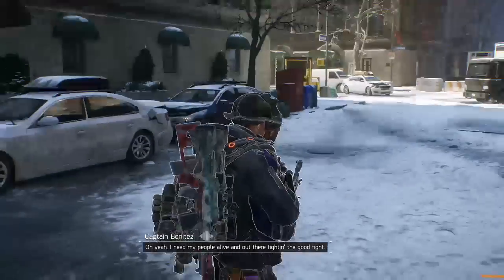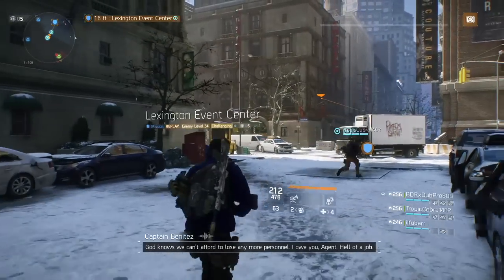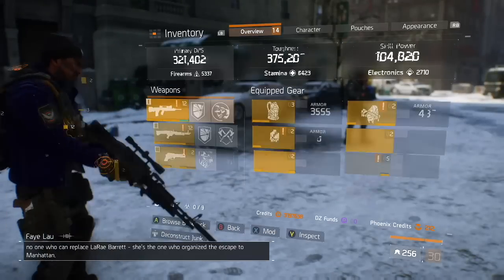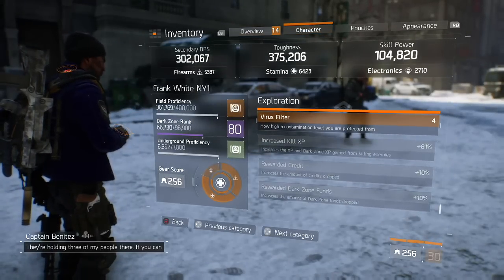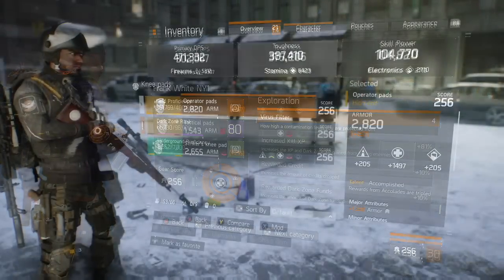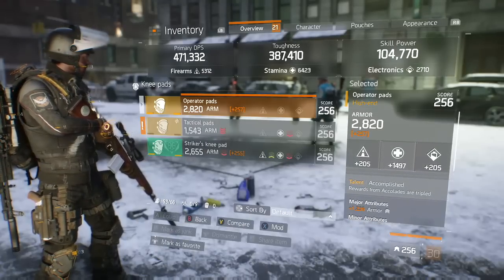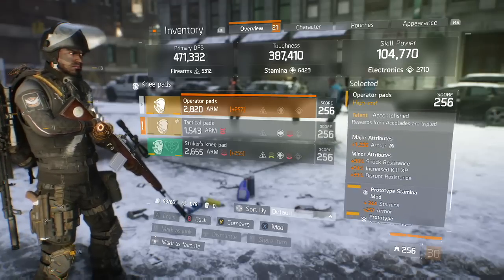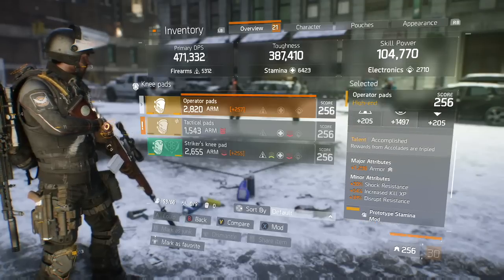I got well over 350,000 experience points just from that mission. On your chest piece, mask, and knee pads you can put kill XP. I didn't put it on the mask because I want the damage attribute there — you get about 12–14% extra kill XP from the mask. I'm sitting at about 81% kill XP right now. You can see how much XP I actually gained from the mission — that's a lot. You won't get a field proficiency cache every single time, but you'll be close.